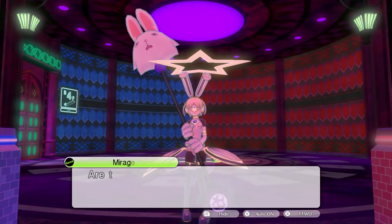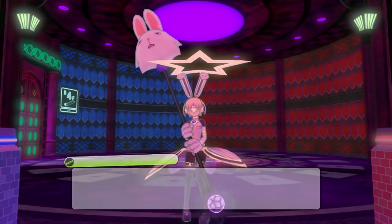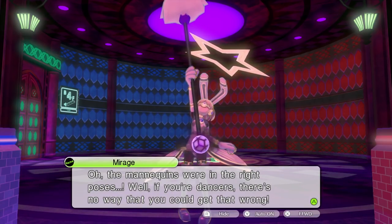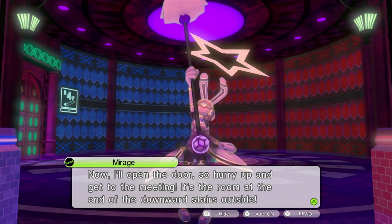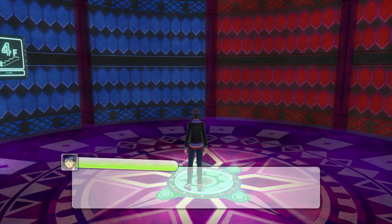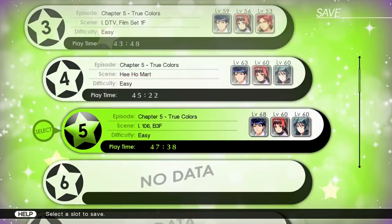That should be it — all the mannequins in the right poses. I'm going to go take a look. Oh, the mannequins were in the right pose. Oh fuck, I didn't think you'd do it. Well, if you're dancers, there's no way you could get that wrong. Almost defeated me forever. Now open the door. Hurry up and get to the meeting — it's the room at the end of the downward stairs outside. There's a secret sexy stairway — Princess Peach's secret ride, right down the stairs.